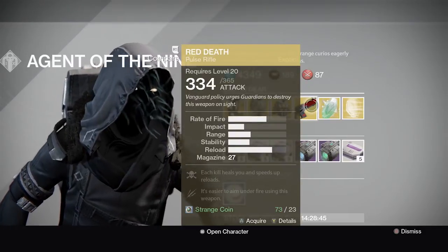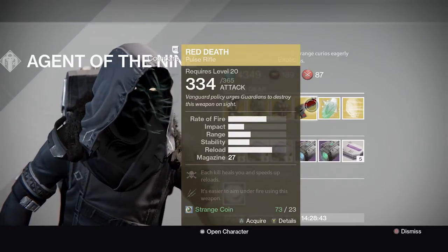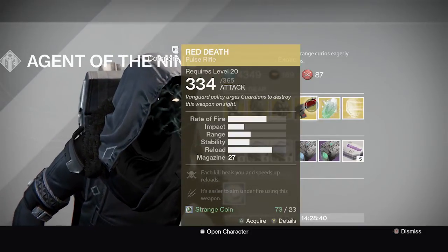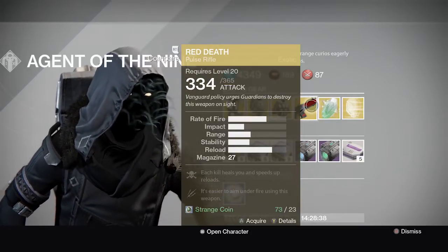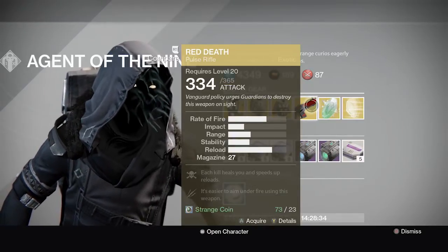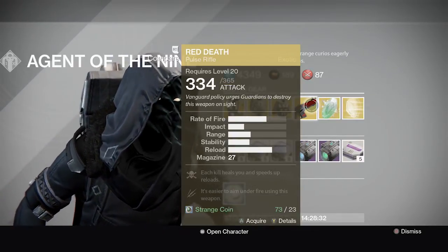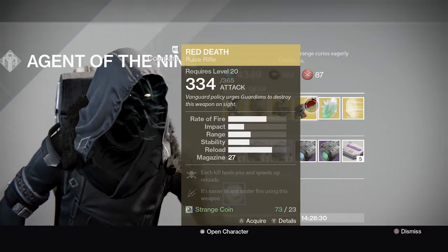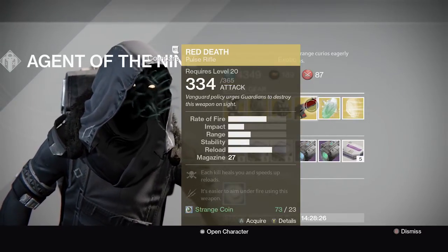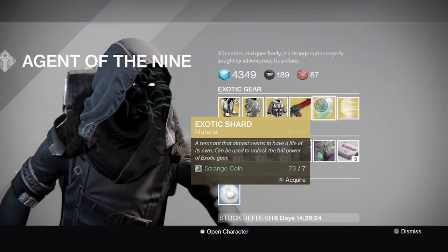Xur also has Red Death, a gun I've been using with my Hunter — I love this weapon and I'm probably going to pick it up again for my Warlock. Each kill speeds up reloads and heals you, which is really awesome. It's also easier to aim under fire, so I would definitely pick this up if you haven't already.